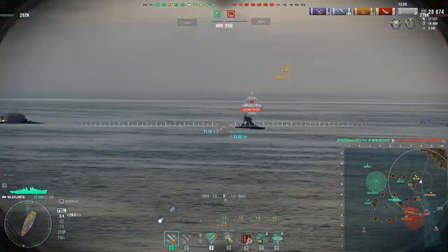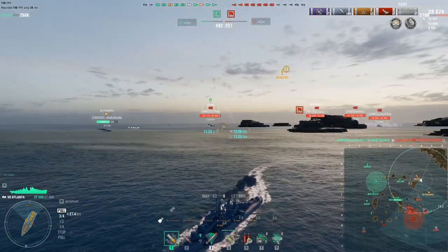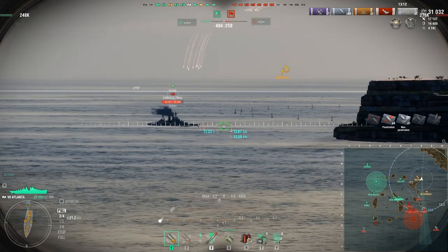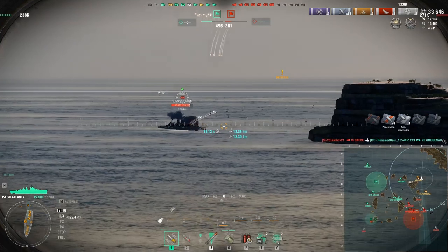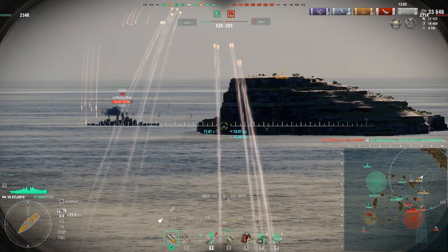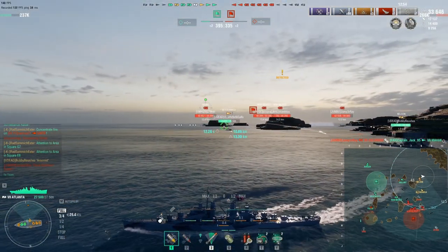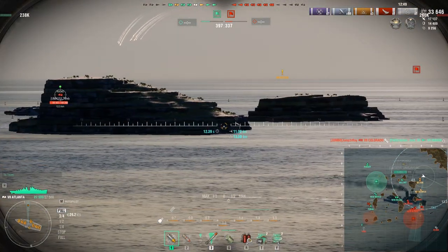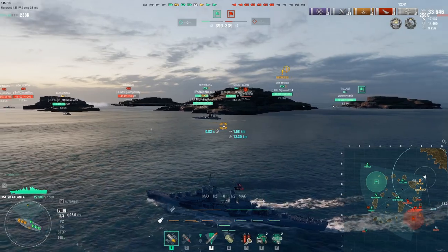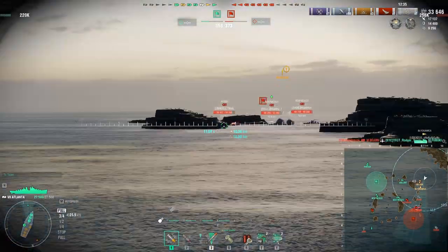He goes down, and just like that, we are the next target for the Rook. On the other side, we have the Colorado pushing up as well, so we have a target-rich environment for fires here. The downside is that's 11 and a half seconds lead time — that's going to be a hard shot to hit. It's a small downside for the Atlanta: you get a good rate of fire, but you have very slow shell velocity. You're able to arc over islands, but at the same time you're having to arc every shot, so open water shots like this you are going to struggle a little bit to land.